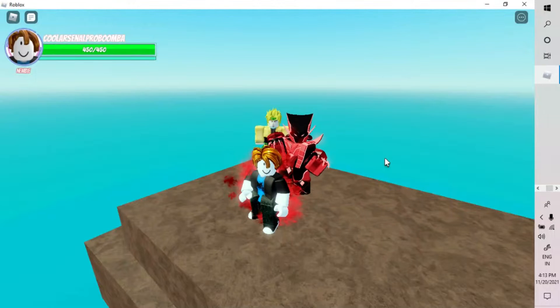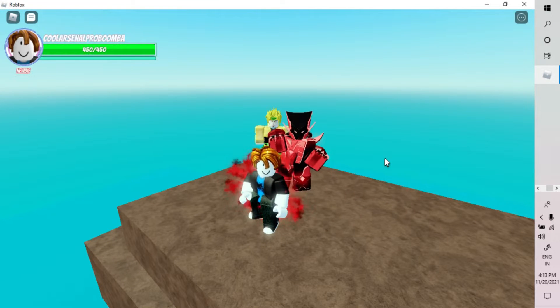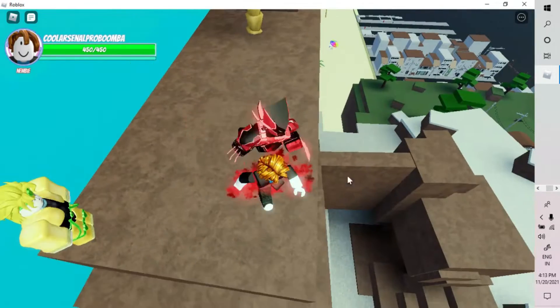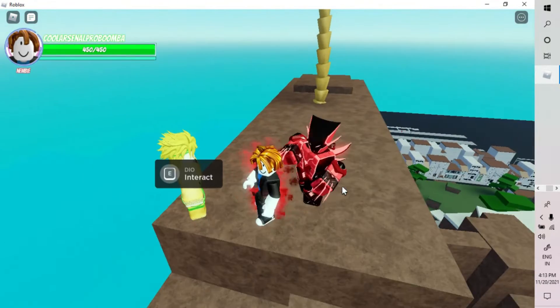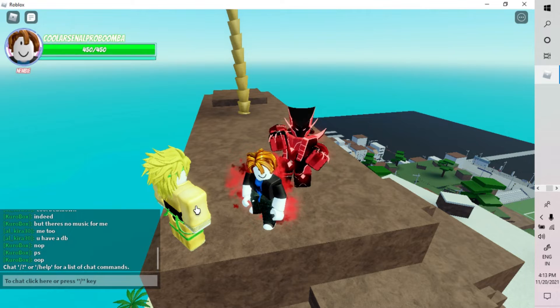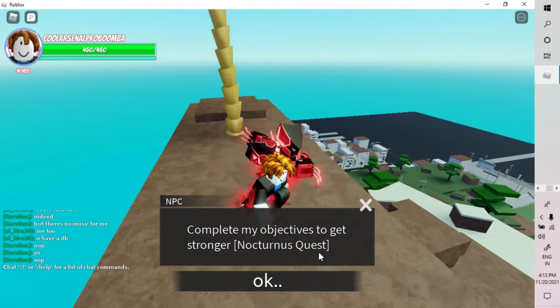I forgot to turn on my mic earlier, so I'm back now. In the part I cut, we were right here. What you want to do is go to Dio — just hold D or tap on him — and press 'I want to become stronger,' then press OK.